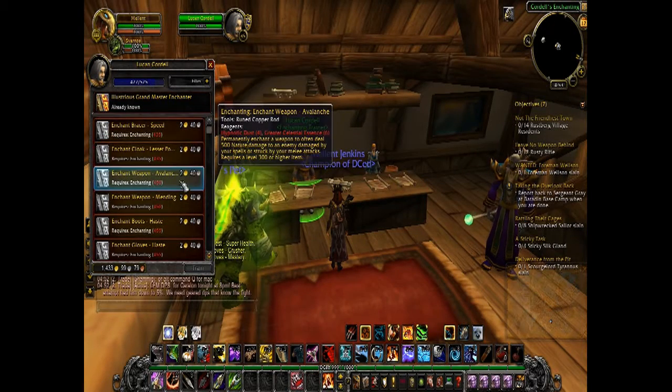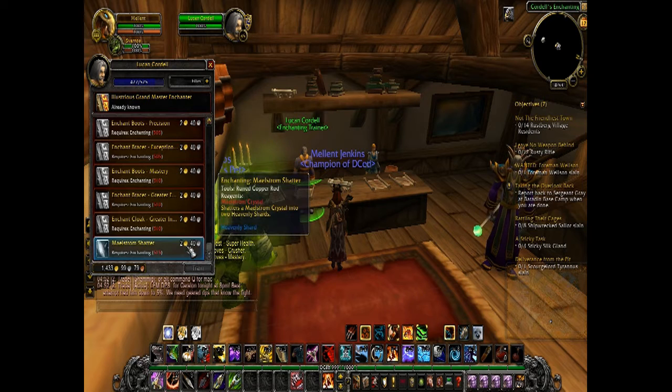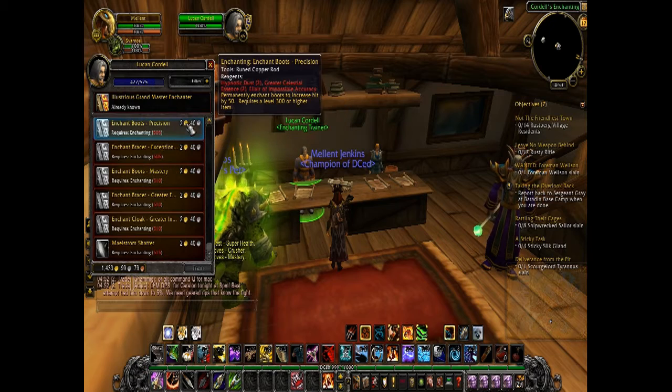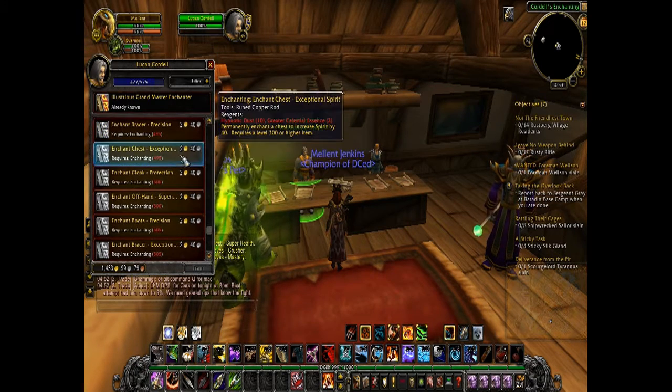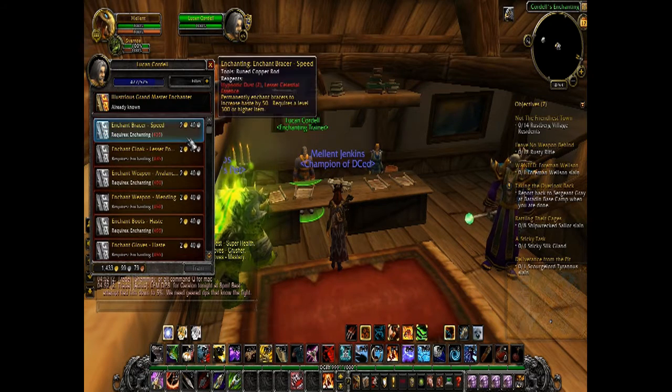Oh man, I'm getting close to needing hypnotic dust — that's gonna suck. It's in two heavenly shards. Yeah, I've got a ways to go, but at least I'll mostly be getting by with the same stuff. If I have a crap ton of hypnotic dust and greater celestial essences, I should be fine.